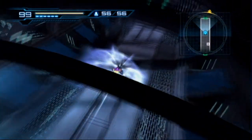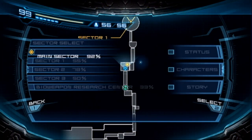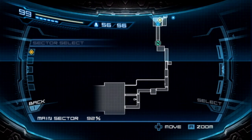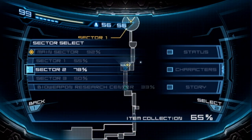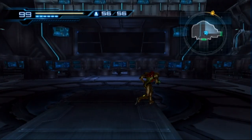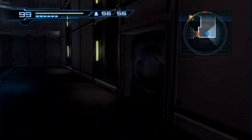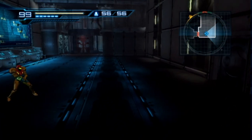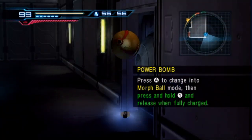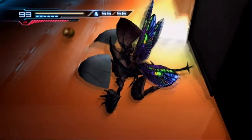We go to that yellow square to essentially end the game, but what we want to do is get all of the other collectibles here. We can see how much we have on the map, which is nice for a completionist. There are doors that are power bombs only blocking our way.